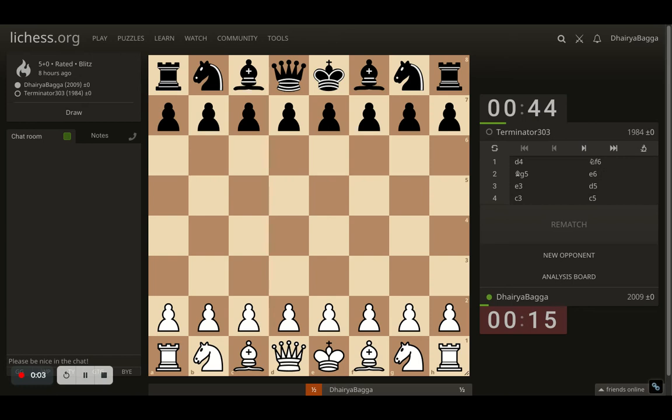Having an advantage and converting it are completely two different things, and this game completely shows the same. Hey chess lovers, welcome back to the Chess Yard. This is Dhairabagga and I was playing against the Terminator, who has been terminated from Lichess apparently. This game was interesting — I got the advantage, but as you see it was a draw eventually; I couldn't convert it despite having the advantage.